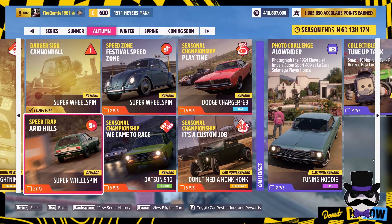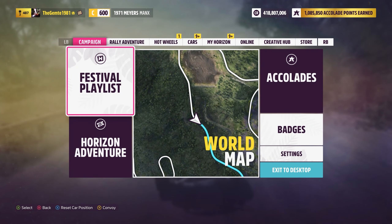Arid Hills Speed Trap. Welcome back. All right, so let's get this speed trap underway. Colt car, C600.